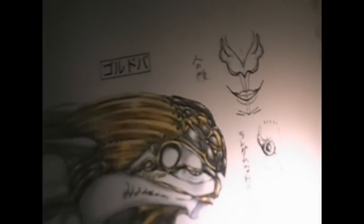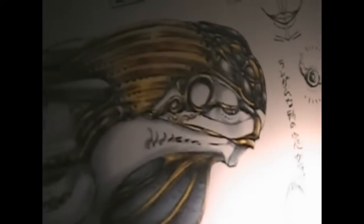Here we have some ships that are in the game, which are really nicely designed. Here's the Goldoba — now that I look at it close-up, it kind of looks like it has a face. That's the front view and that's the side view; you can kind of see lips and eyes. And you have more ships, stuff from Mintaka, and the white dragon.